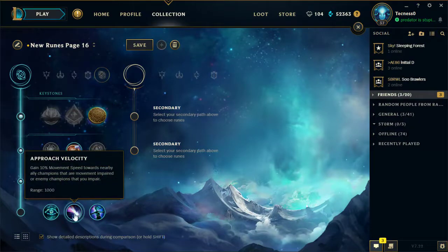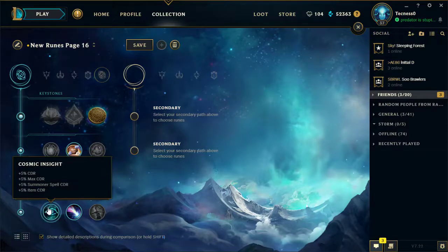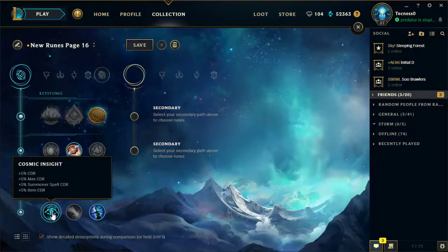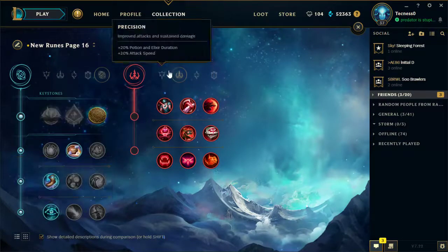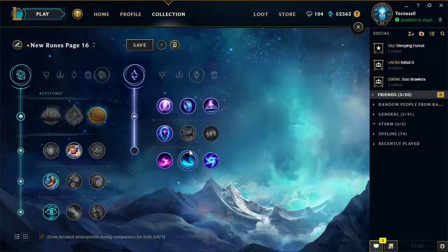Magical Footwear is good because all supports want movement speed. You could go Approach Velocity if you're playing something like Alistar - if someone gets slowed, you can walk up to them very quickly. You could always take Cosmic Insight, which is just a really good mastery rune. It's pretty good for tanks in general. We'll take Cosmic Insight, and let's say we'll be playing Karma, so Karma would probably want to take Transcendence and Waterwalking.